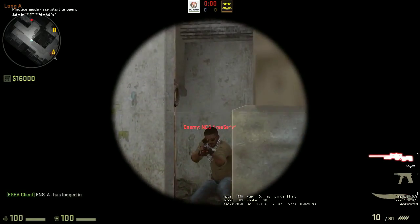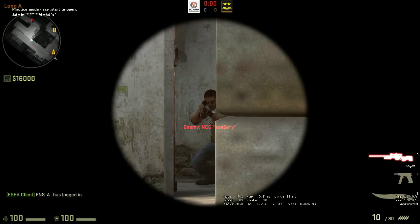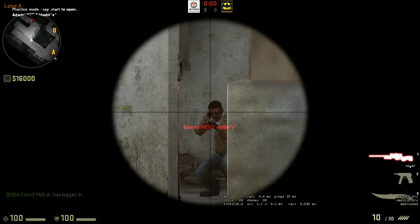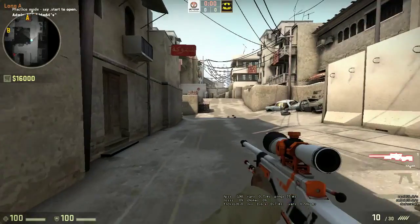So that's the crosshair location I wanted to cover — just make sure you have it low instead of high. You also want to be crouched when holding an angle rather than standing. I'm going to change the map now.